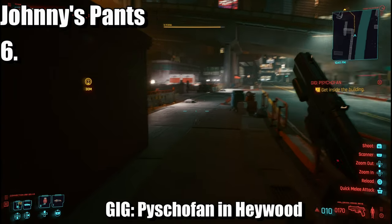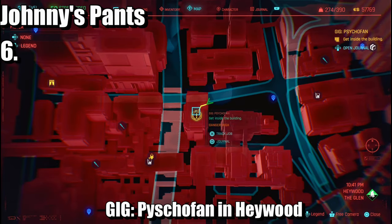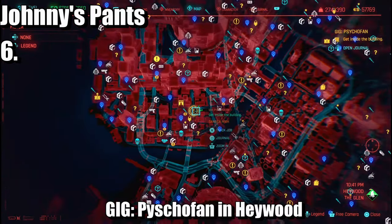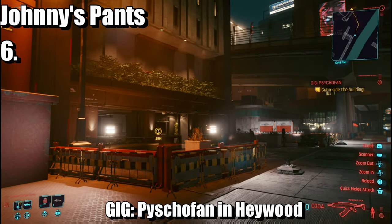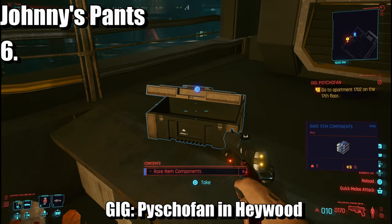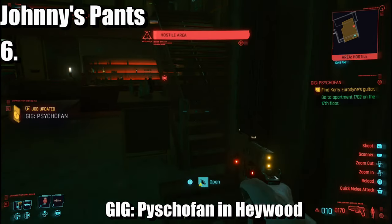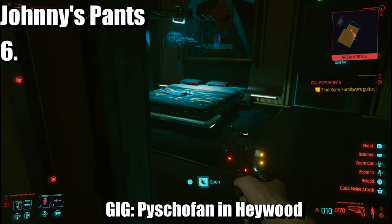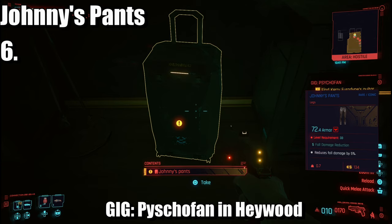Up next is Johnny's pants, or joggers. This is going to be from the gig called 'Cycle Fan.' I'm going to skip ahead to where we're actually collecting it. Once you are at the top of the building, you need to jump down, come through the door, and it's going to be upstairs — right over here. There are Johnny's pants.